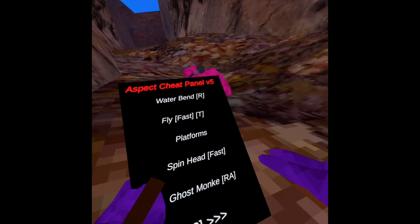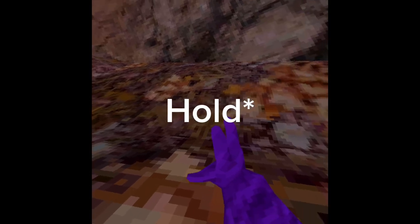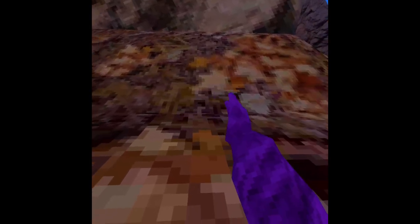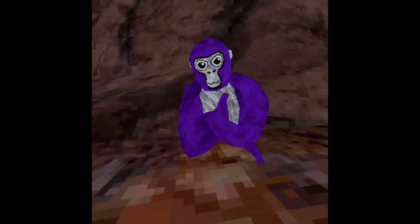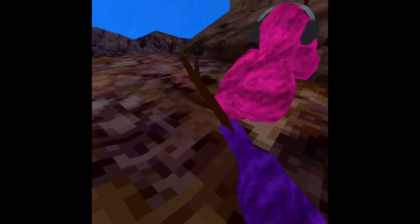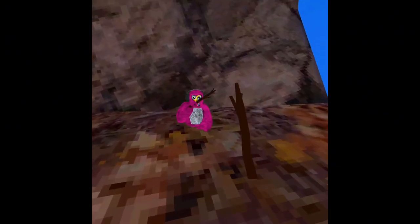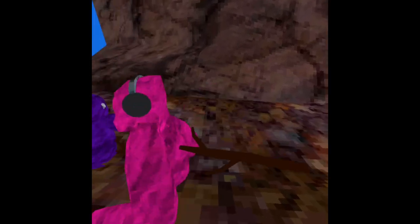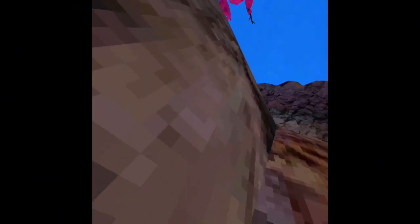There's also ghost monkey. If you want to turn on ghost monkey, you click A on your right controller and it freezes your character in place — you just have to hold it though. Once you let go, it looks like your cosmetics are not on your body but they are. It just kind of looks like your cosmetic is floating, but your cosmetic stays where it was.